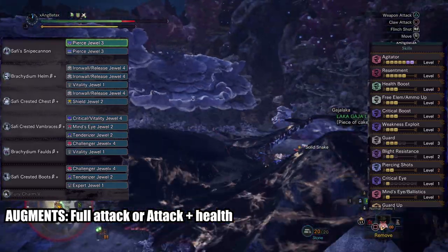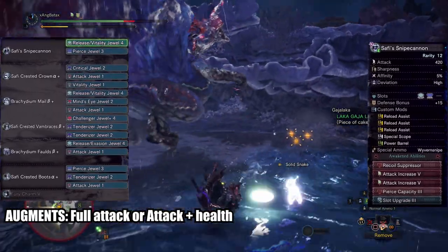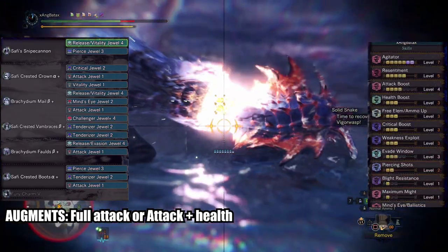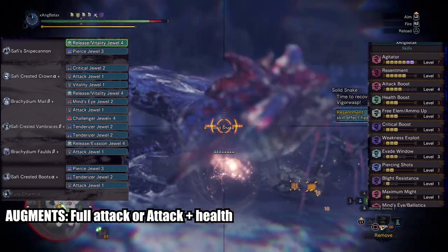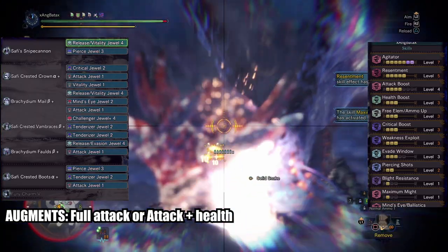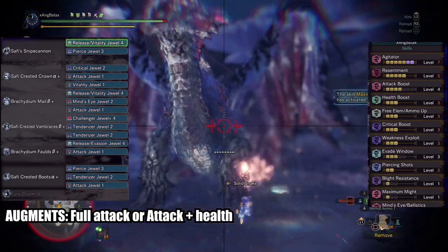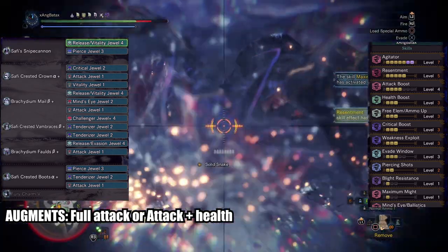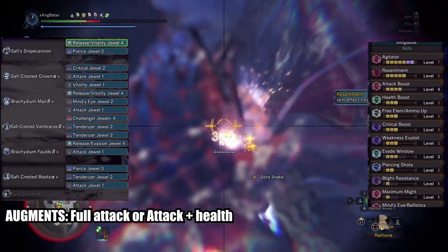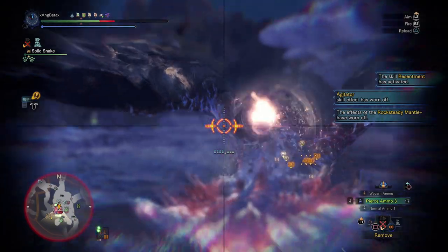Now if you want to pump up more DPS, here's a shieldless build — no evade window 5, just evade window 3. For the custom mods for the gun you can either go one close range, one long range scope and barrel, or three reload assist scope and barrel. Having a CR mod and long range mod would give you more damage, but only if you can proc it most of the time. If you can't, I'd advise just sticking to three reload assist so you have fast reload on Pierce 3.